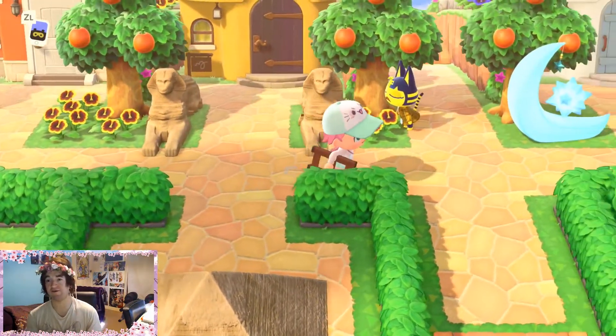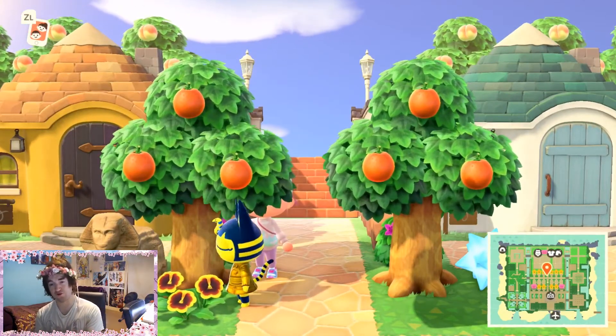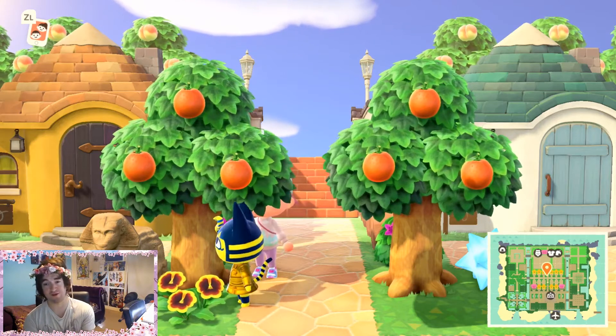Anka is sniffing flowers right now — that is because she has the nature personality, so she'll water flowers and sniff them, and it's adorable.